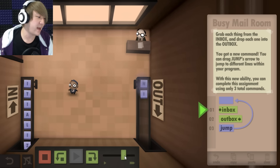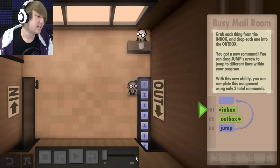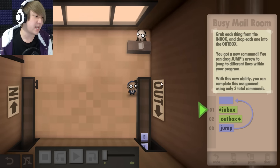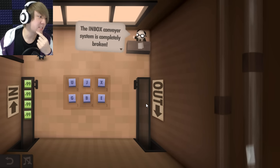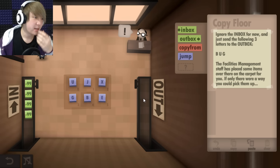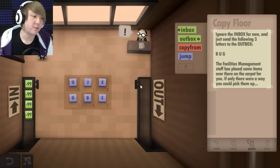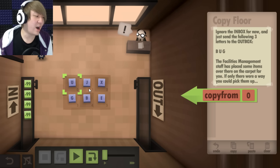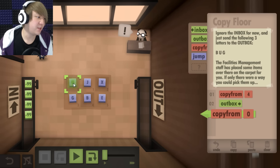The inbox conveyor system is completely broken, but it doesn't mean we get to take a break from work. Alright, ignore the inbox for now and just send the following three letters to the outbox. Okay. B — and then outbox that. And then copy from there.